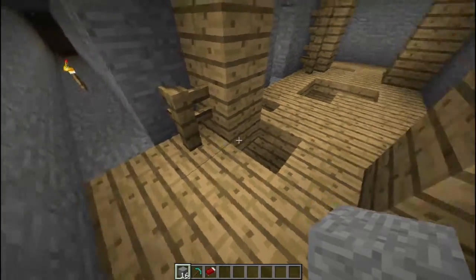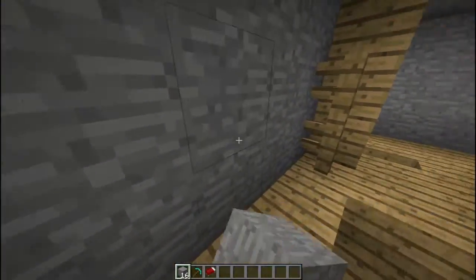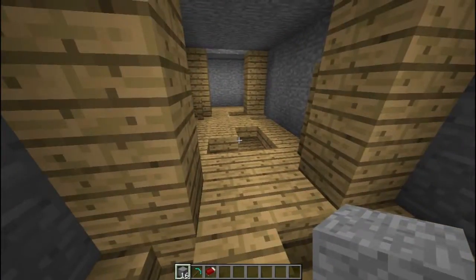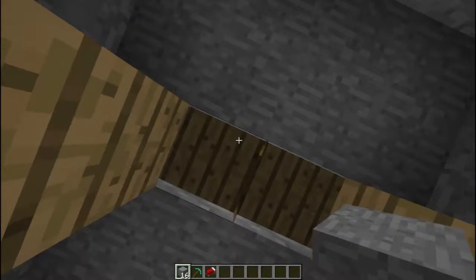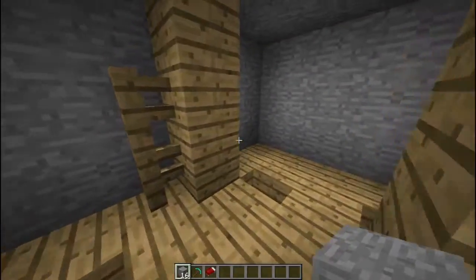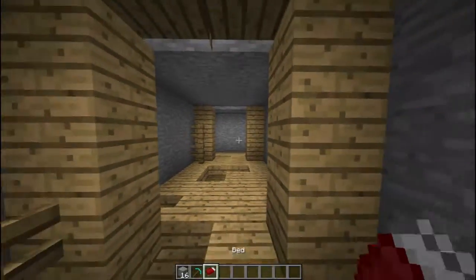So the first thing has to do with lighting. As you can see, I'm blocking off the torchlight which is flooding this room, and you can see that there is still light in this room. The reason for that has to do with a Minecraft bed — light can actually go through a Minecraft bed, lighting up the room below. That's pretty simple, but there's another thing to note.